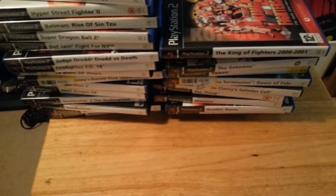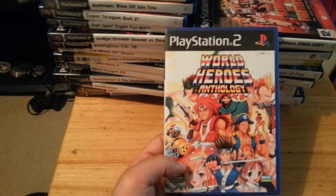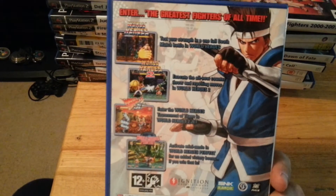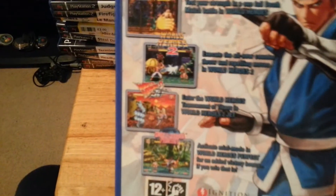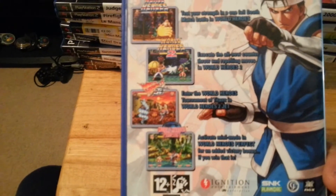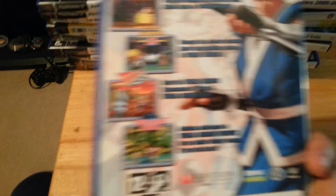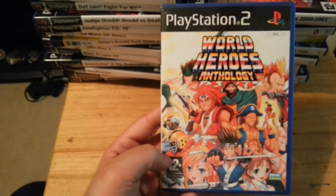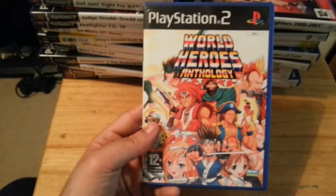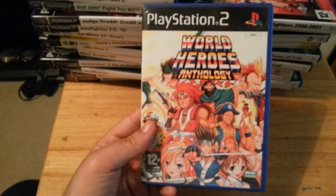Continuing with the compilations, I've got World Heroes Anthology — a series of games that were on the Neo Geo. You've got four games: World Heroes, World Heroes 2, World Heroes Jet, and World Heroes Perfect, so one of them is essentially an updated version of another. It's a cool 2D fighting series, but it's not the best by a long shot.